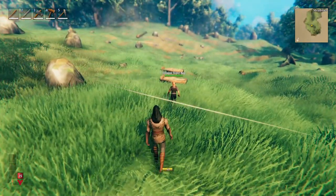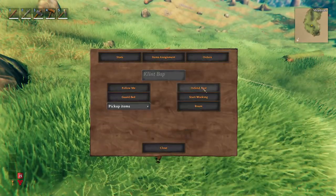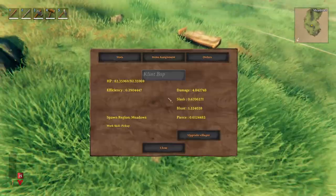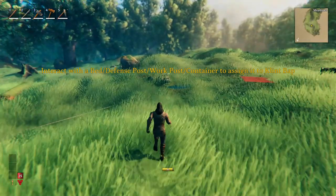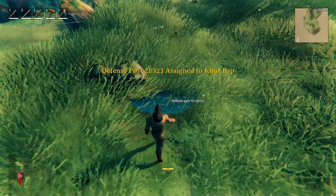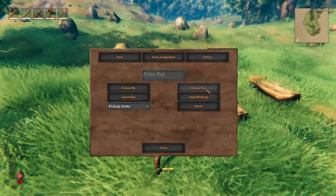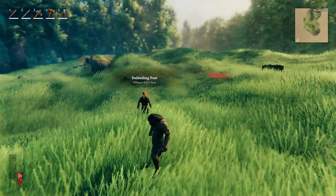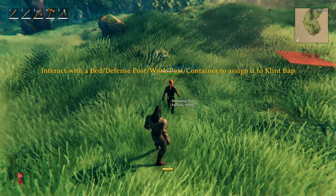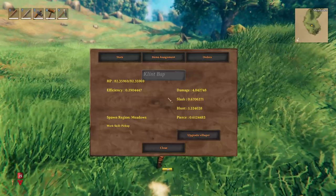The same process applies for the defense post as well. I'm going to interact with him, tell it to defend its post - but it can't yet because we haven't assigned it. So I go to item assignments, select assign, interact with the defense post, and it has been assigned. Just like that, you also assign it a work post and then you can command it to work.